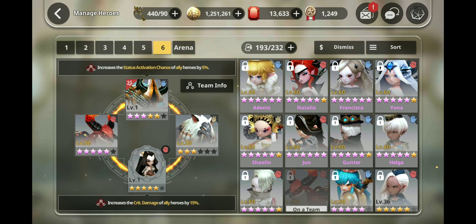Now that we have that out of the way, regardless of what I just told you guys, I would recommend your team consist of Ignis the burner, anybody else that does bleed, an attack buffer, and a status activation rate buffer. The reason is that bleed is the only DOT that scales off HP, so it will do the most damage — the most bang for every tick that goes through.